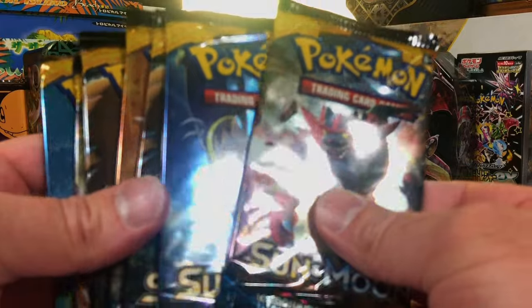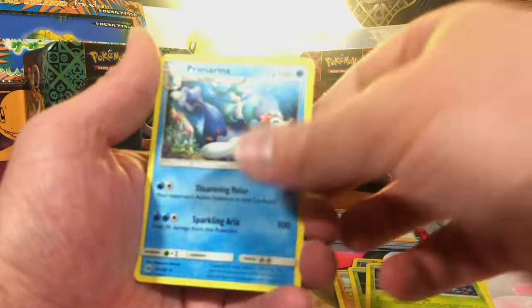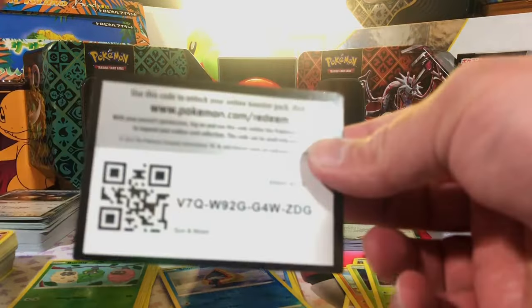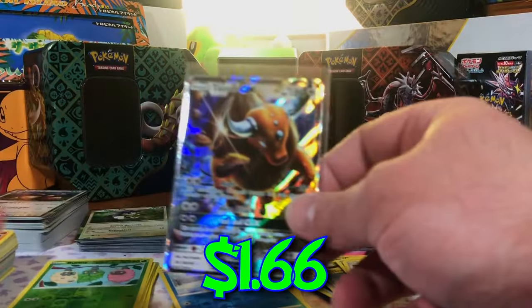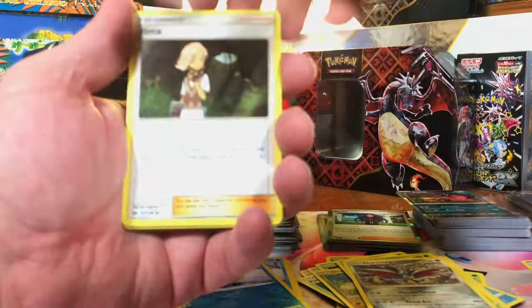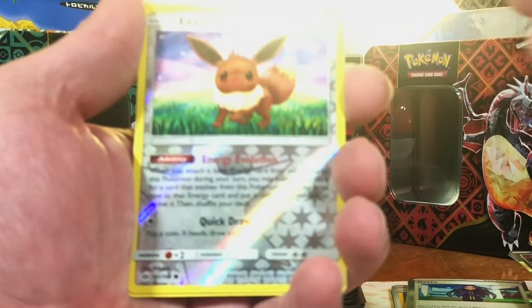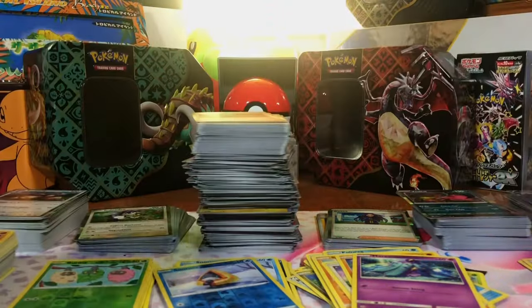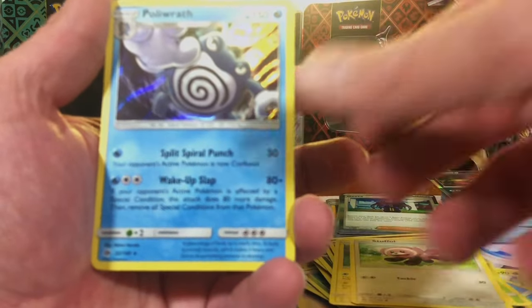Seven packs of Sun and Moon to start off the Sun and Moon era. Pokémon Catcher Reverse. Primarina Non-Holo. Golbat Reverse. Tauros GX — nice, love the GX cards. Can we do better than a GX? We'll certainly find out. Eevee Reverse. And Golduck Non-Holo. Drowzee Reverse. And Poliwrath Hollow.